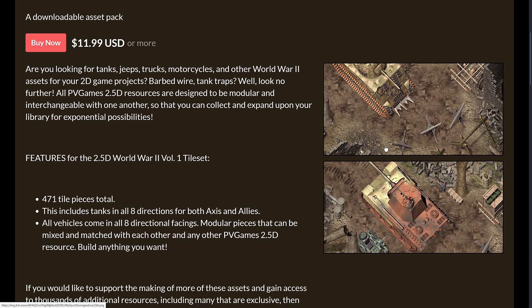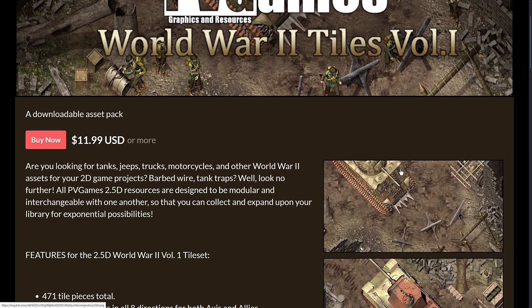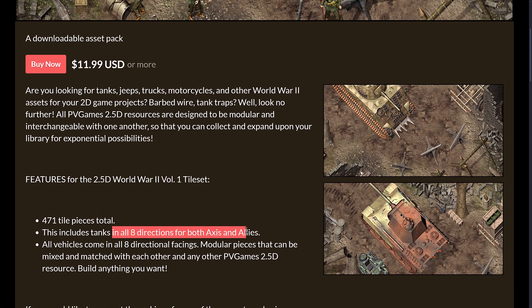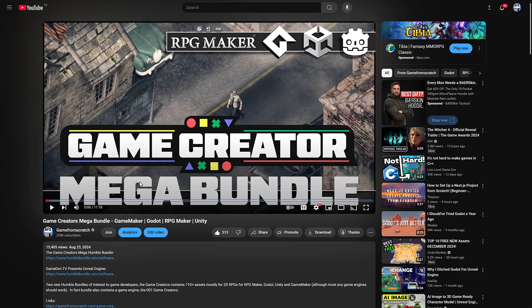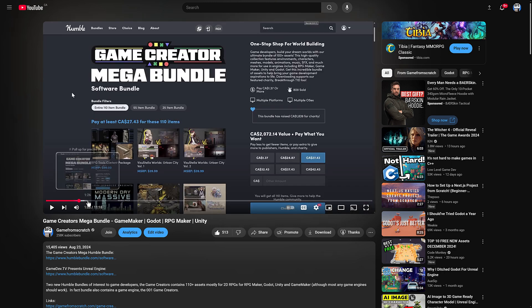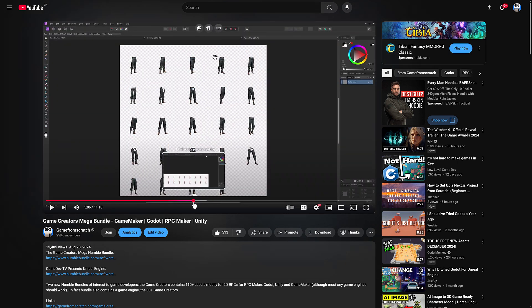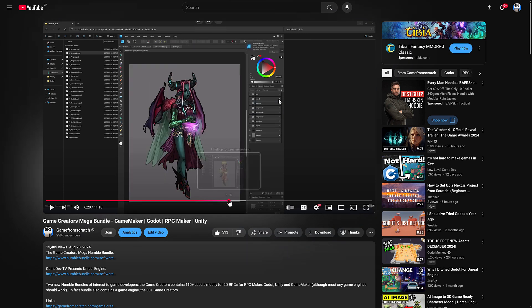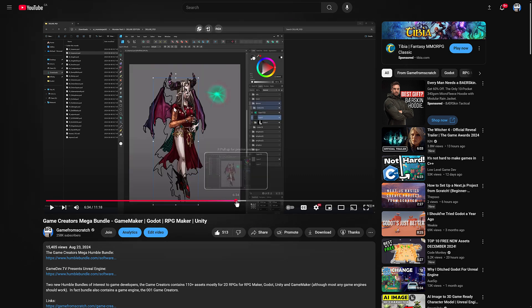We've also got other tiles for a more realistic style, if you're making a World War II style game. These packs are just gigantic — this tile pack, for example, has 471 tiles in it, and you've got things like tanks done in eight different orientations for each particular vehicle. So these packs are very comprehensive. If you want to check out the original video I did on this one, it does go through and demonstrate some of the assets hands-on, showing the various outfits and different layers you can switch to get a variety of different results.